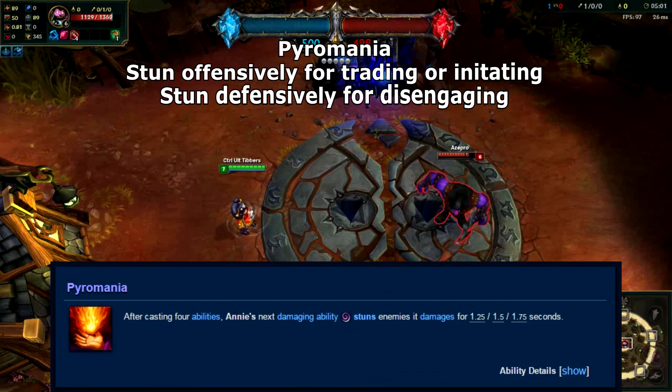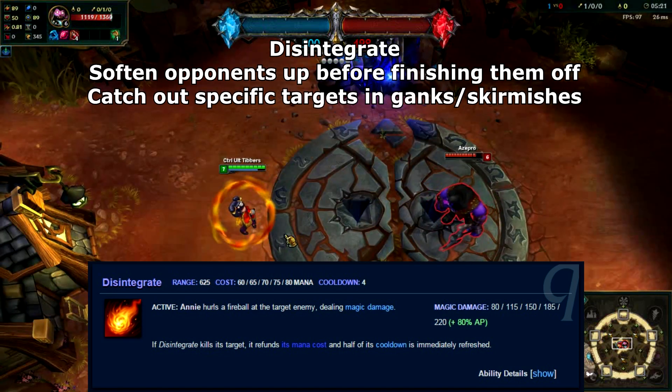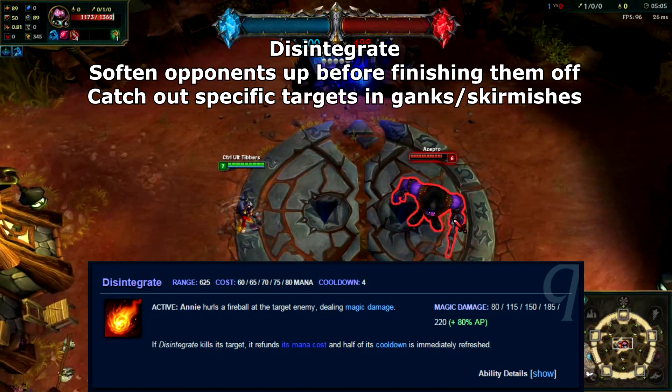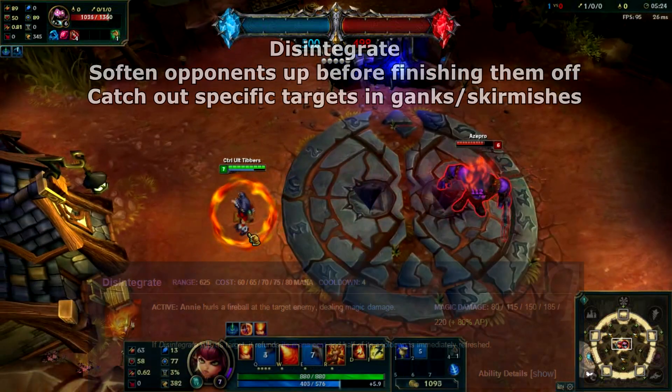Pyromania is your stun passive. You can use it offensively or defensively for trading damage, initiating a fight, or stunning your opponents to buy your team time to escape. Q is Disintegrate. Aside from making farming minions really easy, you'll be using this along with auto attacks to soften up your opponents so you can finish them off later. With your passive, it can be used to catch out specific targets in teamfights.